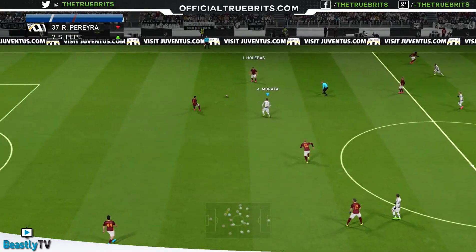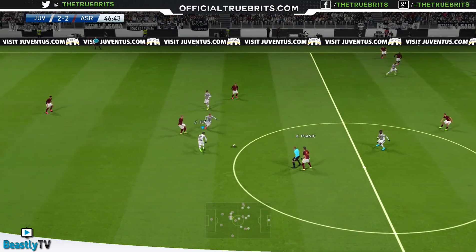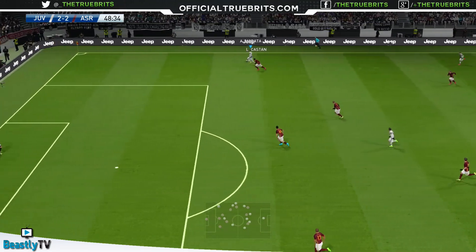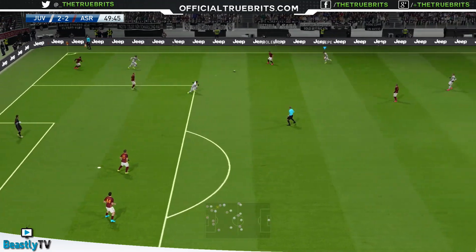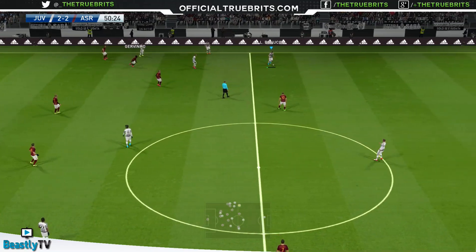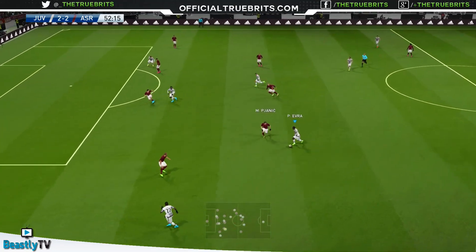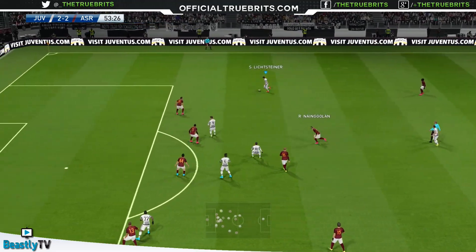So I made a change at halftime - brought on Pepe and gone for a more 4-4-2 dynamic, straight with some width. I can't be doing with this narrow football - I don't enjoy it. I know Juventus like to play that way but I like to have wingers. It's hard work without them. Good challenge - he kept it on. I prefer level one pass support because you have to think more. If you're finding it too easy, definitely put it down to level one for more of a challenge.